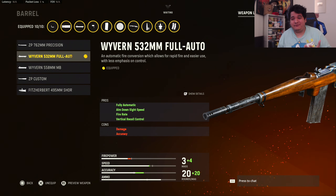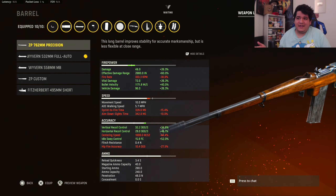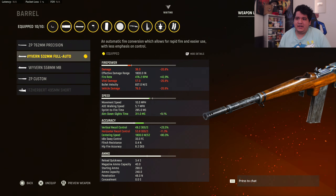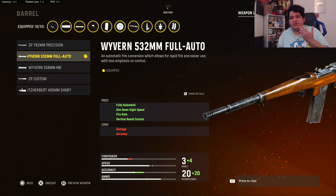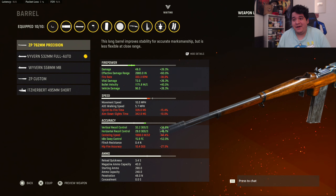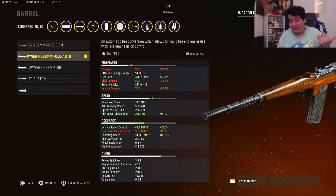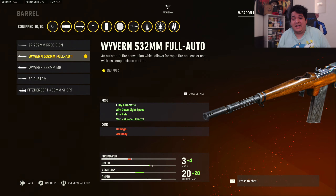This gun feels good when you're using it. You do get a con to damage and accuracy, but the damage con isn't that bad — regularly you do 48 damage, and even with the damage con you're doing 38 damage, which is still a three-shot kill because that's over 33. A 25 would be a four-shot kill. So you're not losing much by putting on the full auto barrel — there's essentially no negative in terms of damage. Put it on, you're not going to hate it.